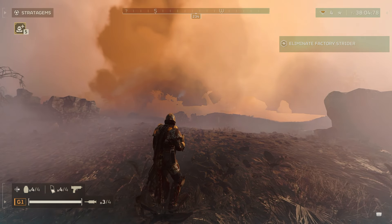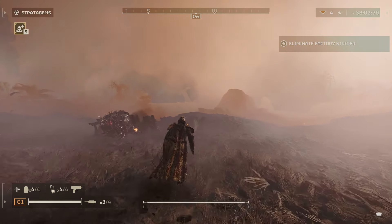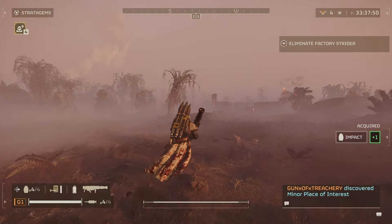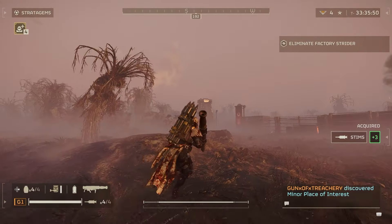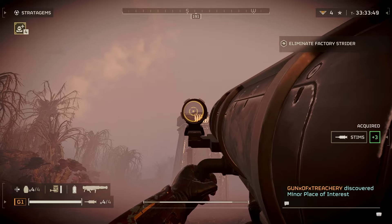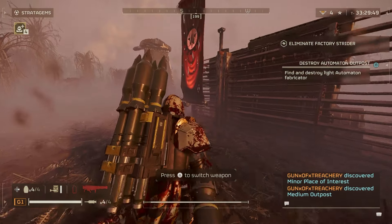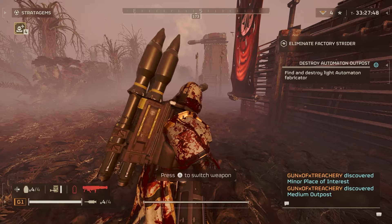I want to use this a lot against tanks and the automaton towers — really anything with vents. It seems like the Airburst should be good against that, but considering the clusters explode behind the enemies, it could damage them. It's just a little weird right now. I really hope they tweak it. The Airburst would definitely be a top pick for me.